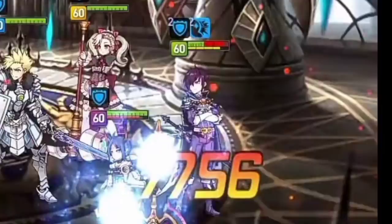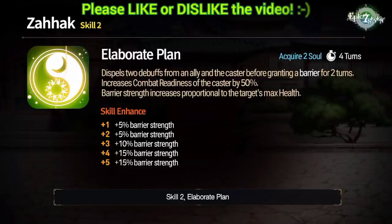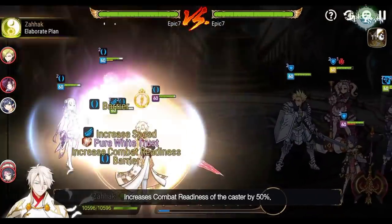He has a defense buff, so keep that in mind similar to Violet. You don't need much crit chance built externally on this hero. Skill 2 dispels two debuffs from an ally and himself, which is strong, then grants a barrier and combat readiness increased by 50% for the next turn — so he'll cycle faster. This has a four-turn cooldown with 50% barrier strength increase.